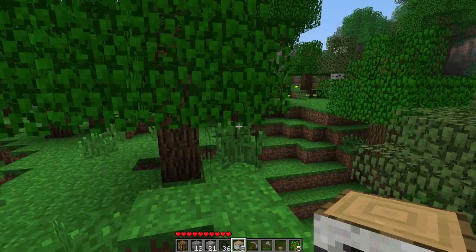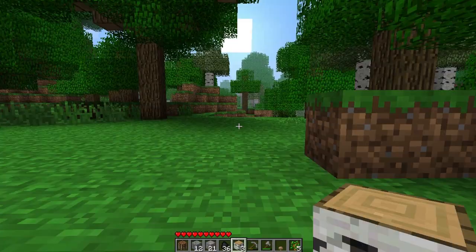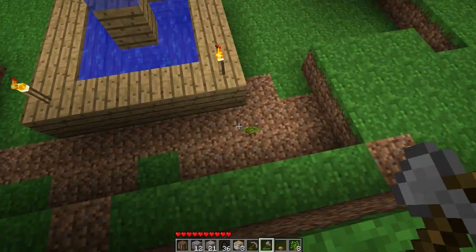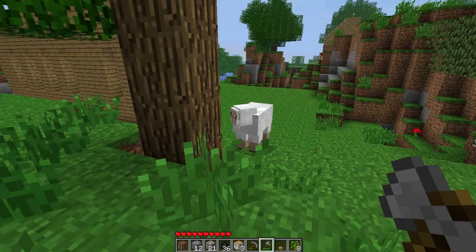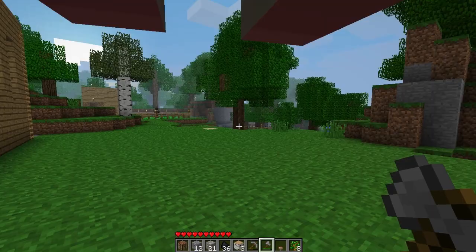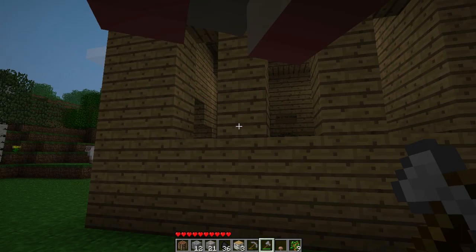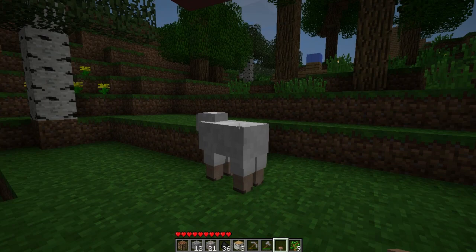I don't want to build too close to theirs. Let's find a sheep for the night — I don't feel like mining through the night, that's not very interesting to watch. This is going to be a series where I record everything with no cuts. Oh, a bunny! It's on my head. You can breed these — just put them next to each other. Oh wait, I see the village is split up. Now it makes more sense.